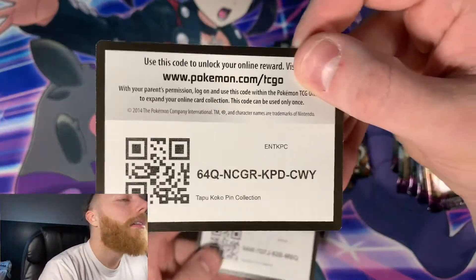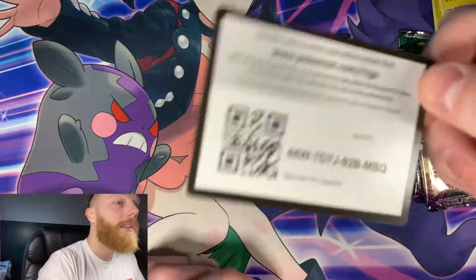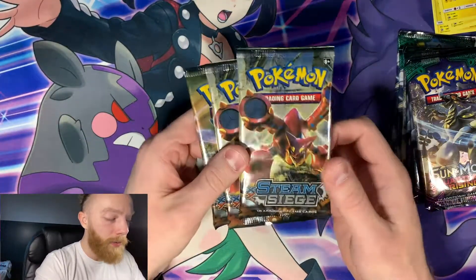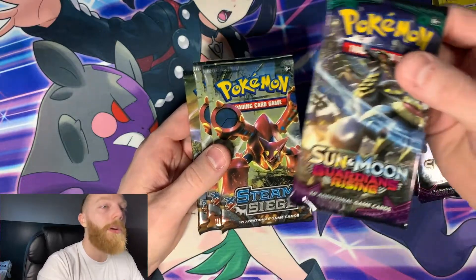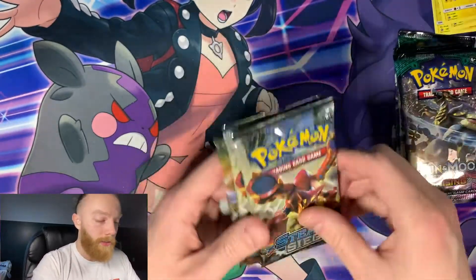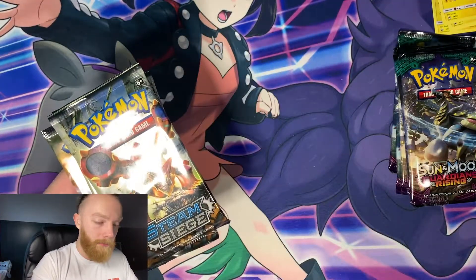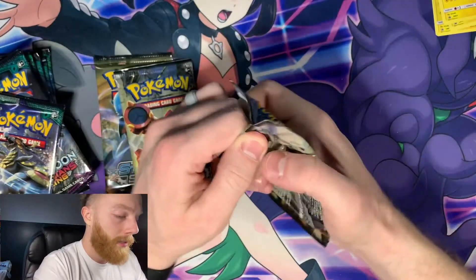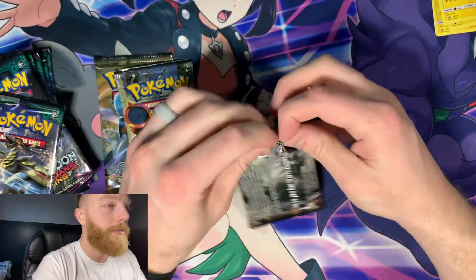So here are the other code cards I got from the other two boxes. Each one came with one Steam Siege and two Guardians Rising. Let us open the Steam Siege first and see what we can get from that.